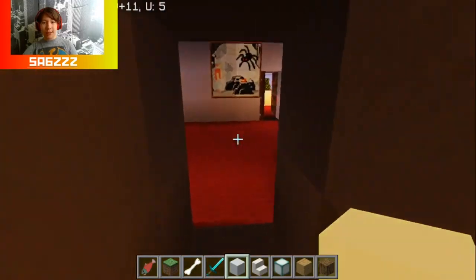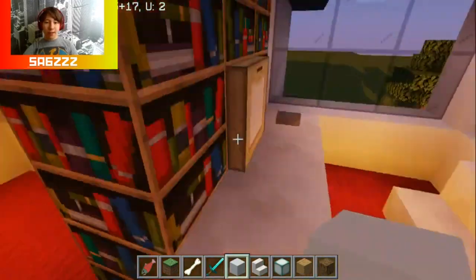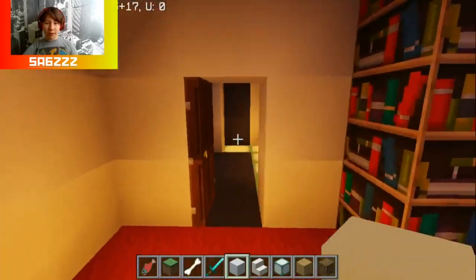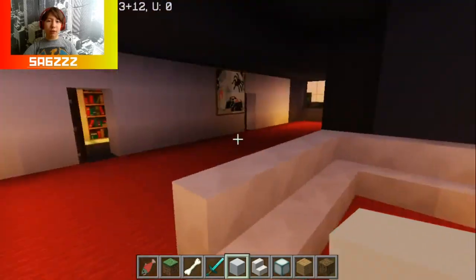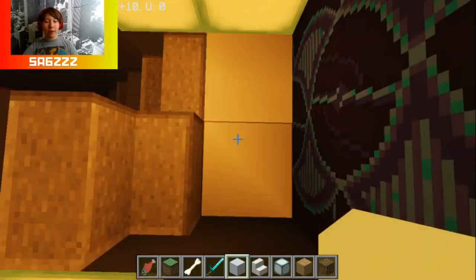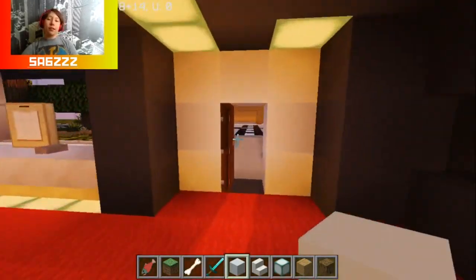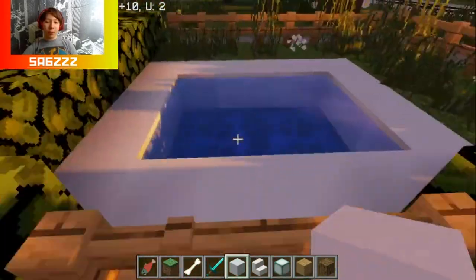Now, if we go upstairs, this is my room. I sleep here. Two-way bathroom, which I didn't design yet, because I'm still waiting for Mr. Crayfish's furniture mod to be updated. By the way, subscribe to Mr. Crayfish — he's a cool channel. So that's it for my house. Oh, I also have a little pool here.